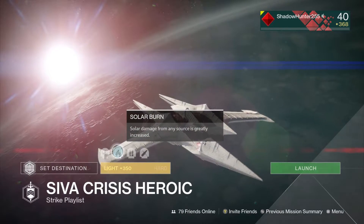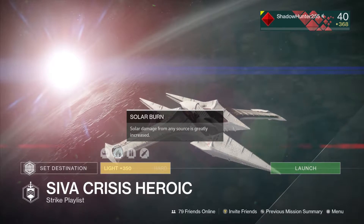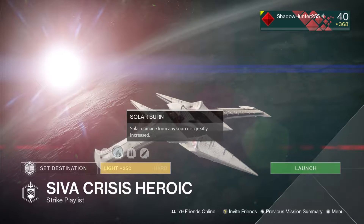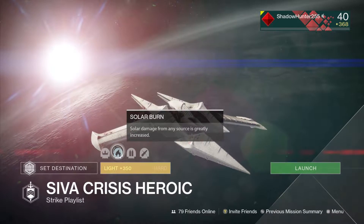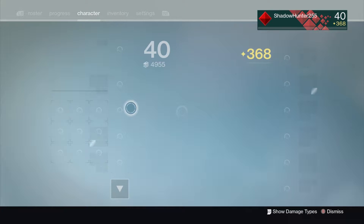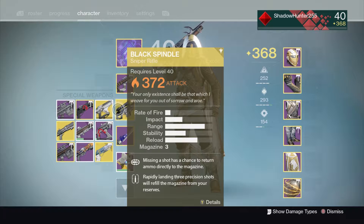Solar Burn — solar damage from any source is greatly increased. Gjallarhorn and Black Spindle are your go-to picks here. Obviously, if you do have your Gjallarhorn and/or your Black Spindle, you want to be taking those with you, because they will be absolutely just tearing everything apart.